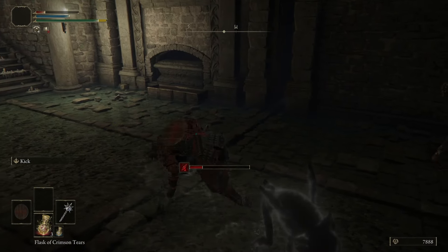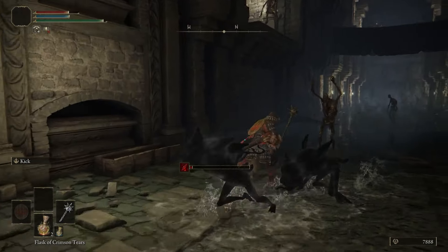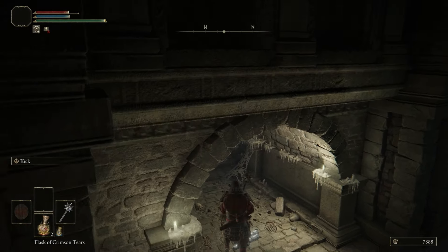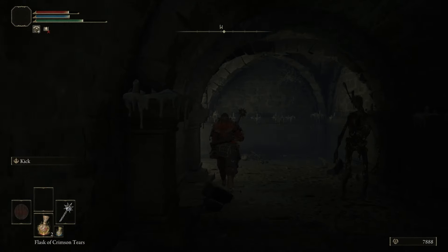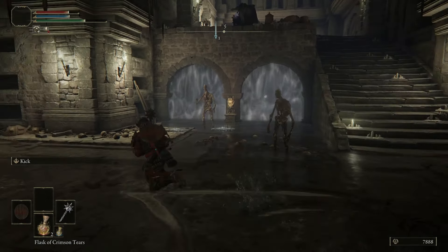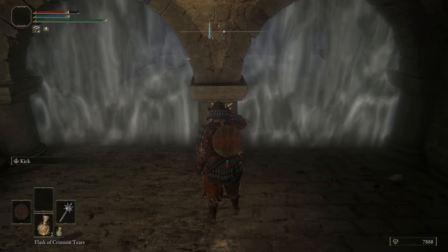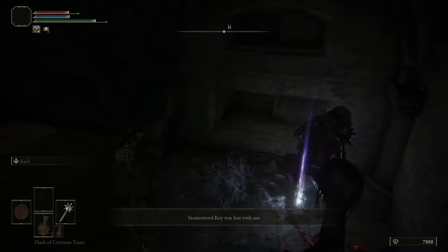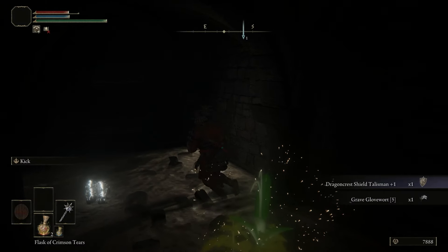There it goes — we are on. Run and jump. Avoid the zombies here and again we want to avoid all these guys. We activate the door, and once the door is activated we run past those guys. Turn and there is our Dragoncrest Shield Talisman plus one.